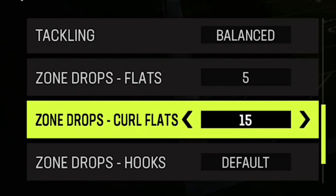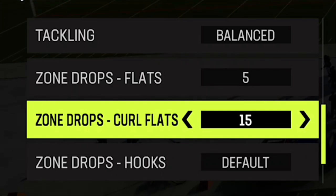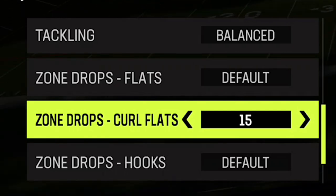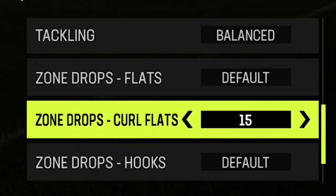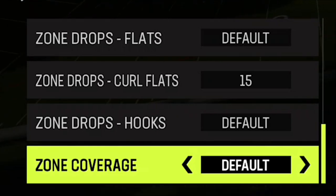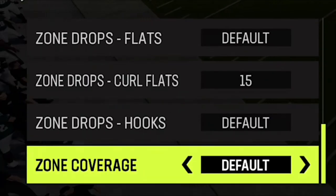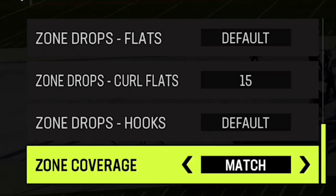When it comes to curl flats, I pretty much always have it at 15. Sometimes I'll go to 20 depending on what routes my opponent's using, but it's pretty much always set to 15 to start because I feel that's the most effective against the most routes at about a 15-yard depth. I get a lot of people controversially saying in my comments that if you set zone coverage to match and have your curl flats set to 15, it overrides the matching coverage anyway. I always set it to match anyway because you want to have the option to play match at any point in time, and you won't get that unless you set your zone coverage to match.